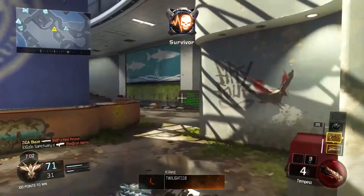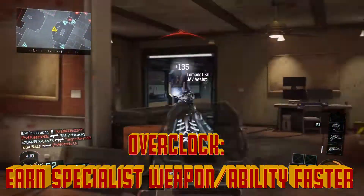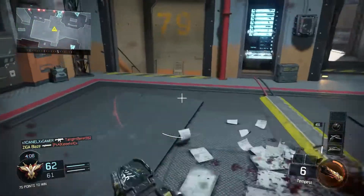The perk I would recommend for the Tempest is Overclock, because I found myself earning the Tempest very, very slowly. Even with Overclock, it took quite some time to earn the Tempest, and I only seem to get it two to three times a game at best.